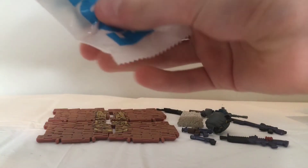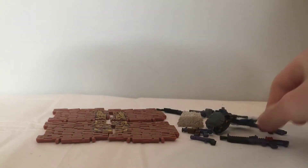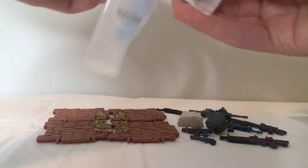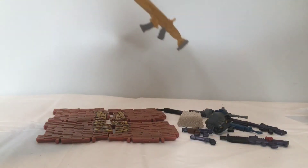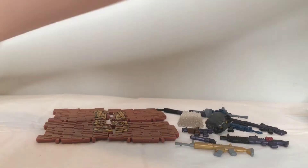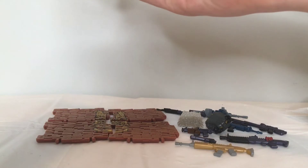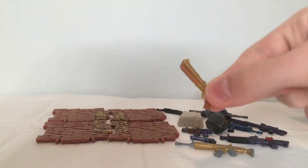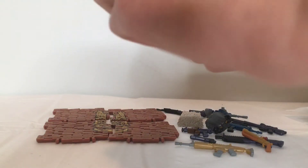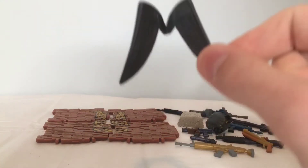A Blue Rare Scoped AR — that is really sick too. Next up, we have a Legendary Scar — really nice. Then we have a Legendary Double Barrel Shotgun — that's really cool. And this one is really cool: we have the Fallen Wings backbling. It looks really cool with black with shades of purple.